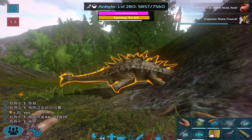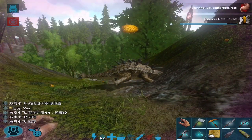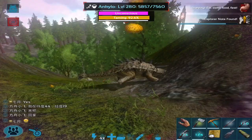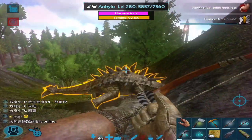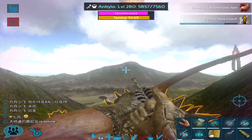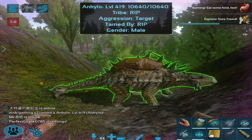It's about to be tamed. It only needs four kibble, so not too bad. Come on, hurry up and eat — I hope nothing comes to attack it. Next up we're gonna be taming a Doedicurus. Come on, eat! It glitched for a second but there we go — 419!